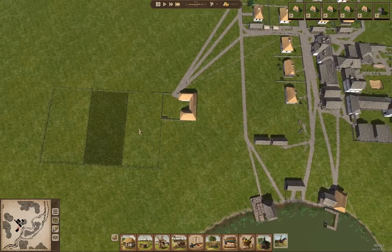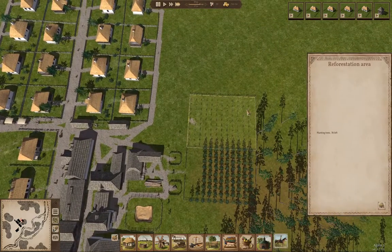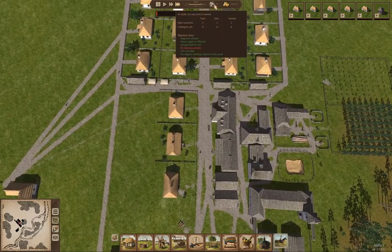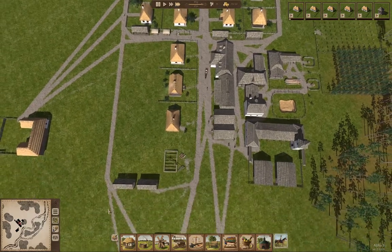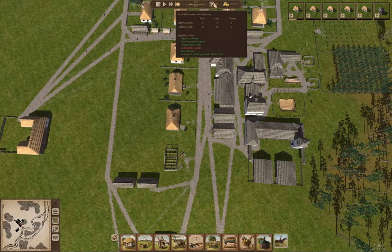I'll give this a couple more game months. We've got 78 trees left to plant. We've got a new family coming in — as I said it would be occupied pretty quickly. We still have jobs available, so that's definitely going to attract people. Our population is growing.